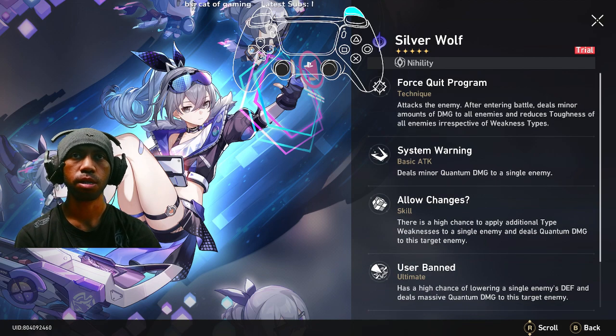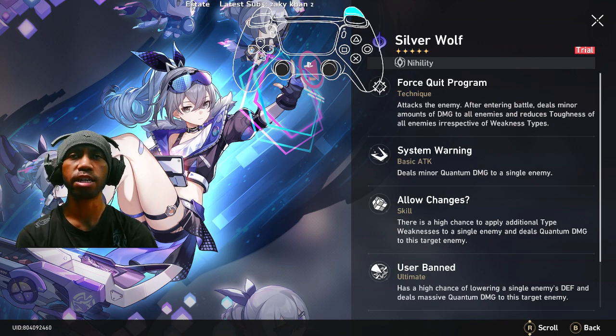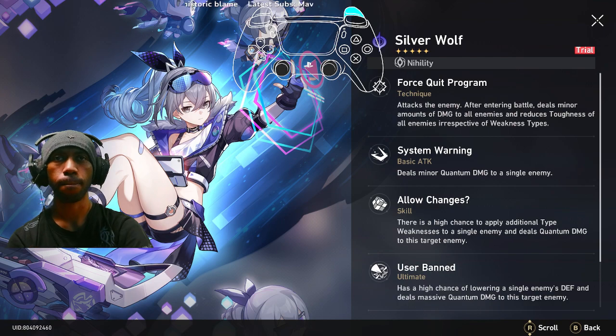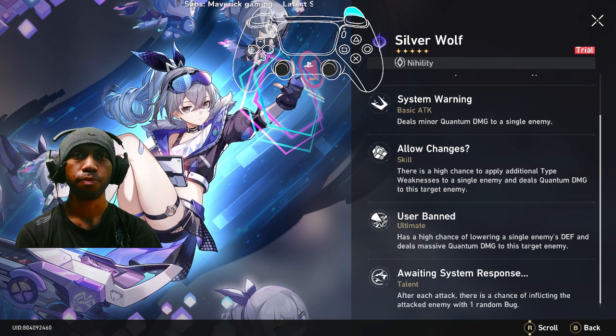Her technique is called Force Quit Program. It attacks the enemy and after entering battle, deals a minor amount of damage to all enemies and reduces toughness of all enemies, irrespective of weakness type. The Force Quit Program is really good. The basic attack just deals minor quantum damage to a single enemy — it's kind of okay.